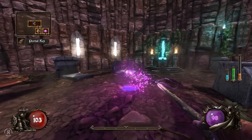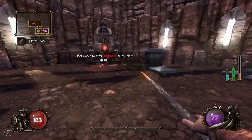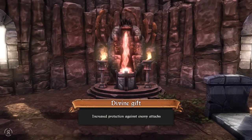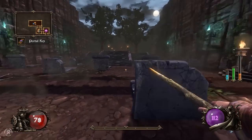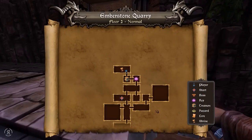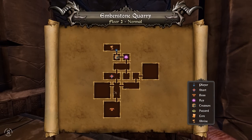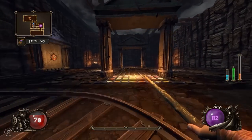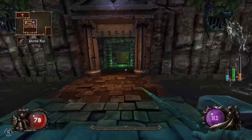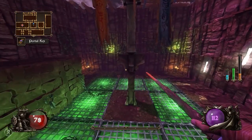Your damage increases but so does your mana usage - that's a bit strange. Let's offer 26 health for increased protection against enemy attacks - definitely going to be very worth it. We still have 78 HP so we're in a good spot. Where is the boss room? It's right there. Good, we've found it already.